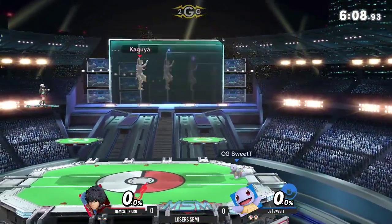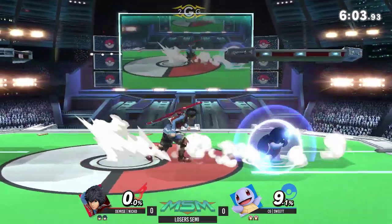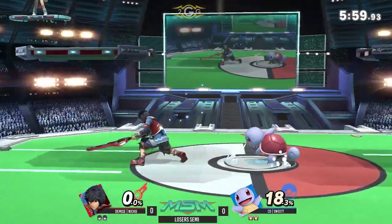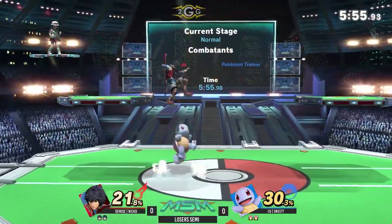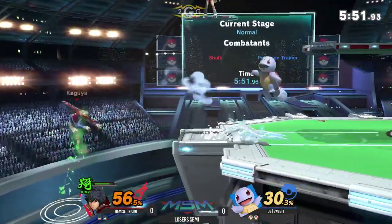I don't see that move that much from Squirtle, but it looks really good. You don't normally see the smash attacks from Squirtle, but Sweet T is trying to utilize each of the characters' traits even more than the standard flowchart of the trainer. It looks like it's working out — I don't think Niko is expecting that at all. Wow, after all that, still not to sign the shield.